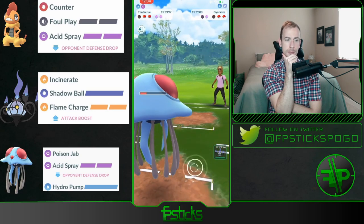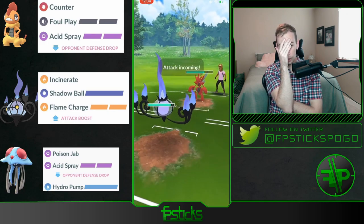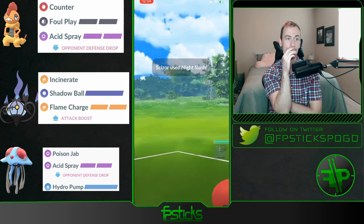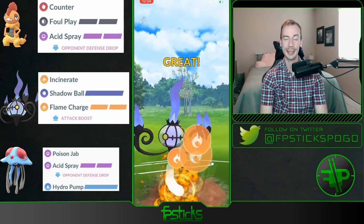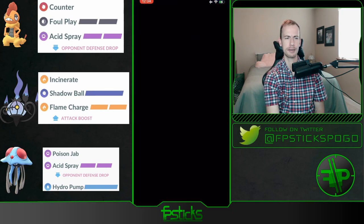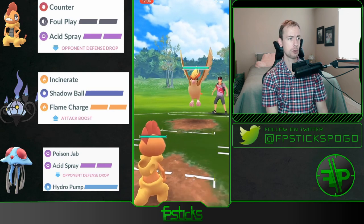Able to Poison Jab down — does the Poliwrath come? Oh my gosh, oh my gosh, this thing is melting! Out comes the Poliwrath but yeah, you just go straight Flame Charge here and the whole team is gonna get melted. Oh man, that is devastating. Good game — these games are wild!